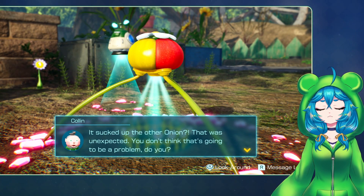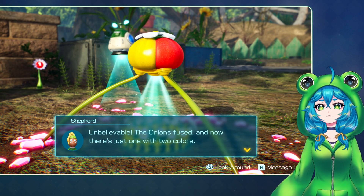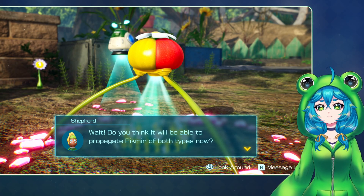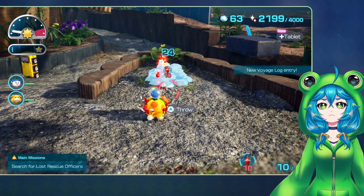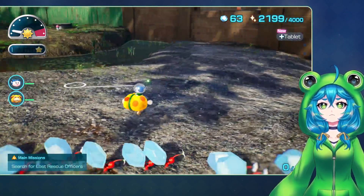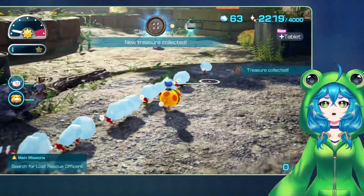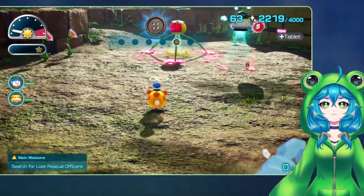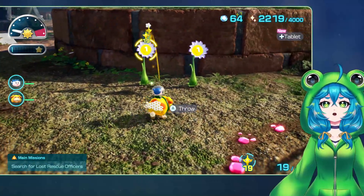The other onion? That was unexpected. You don't think that's going to be a problem, do you? The onion is fused - now there's just one with two colors. Do you think it's able to propagate pigment of both types now? Yes, I do believe that will be possible now. Which means we can work on growing yellows now.